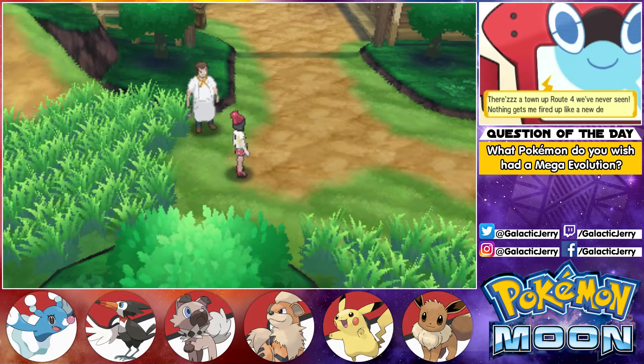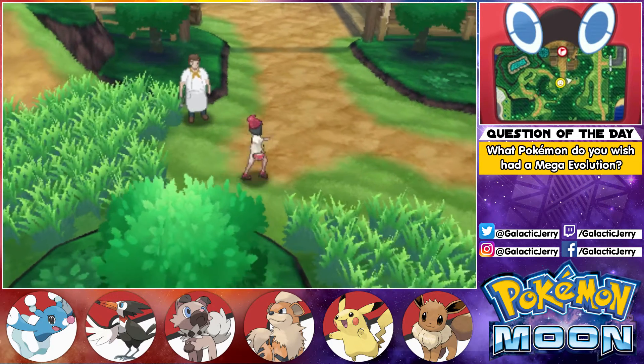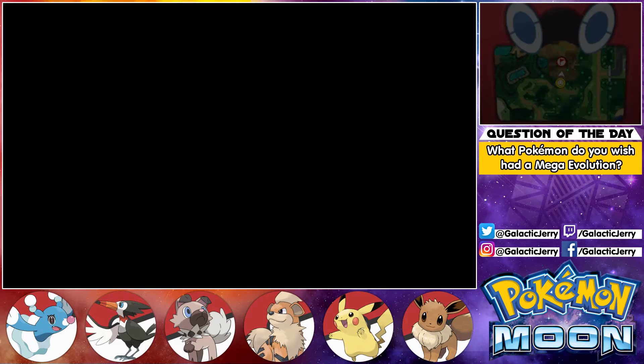Hey, what's up people, Glad-to-Jerry here and welcome back to another episode of my Pokemon Moon let's play. Last episode we got to explore Route 4 and we also managed to catch a female Eevee, which is what I wanted — I wanted to get a girl Sylveon. It took me forever to find one, but luckily you guys didn't have to see me struggle because I did cut out a majority of it. Don't forget to answer the question of the day as usual, and let's continue forward towards Paniola Town.